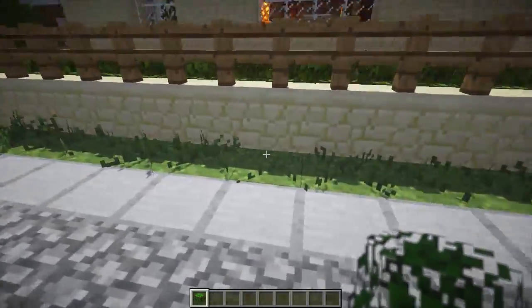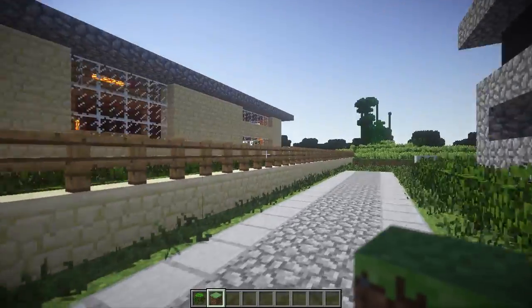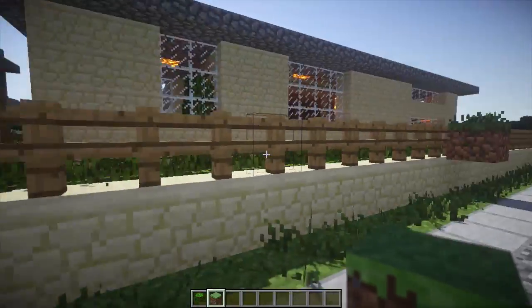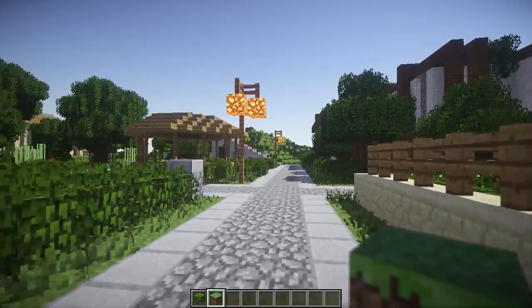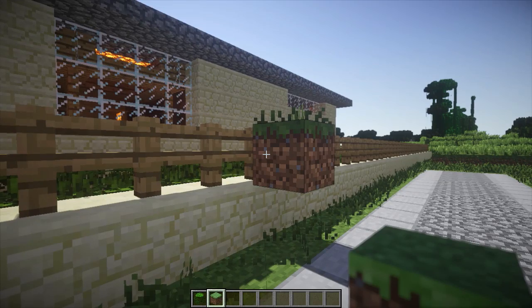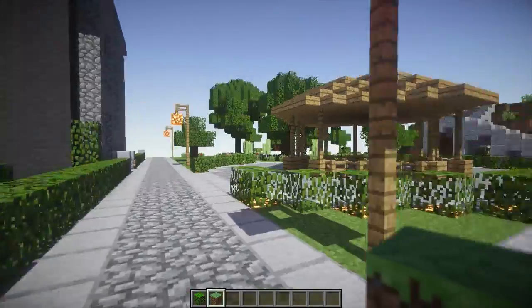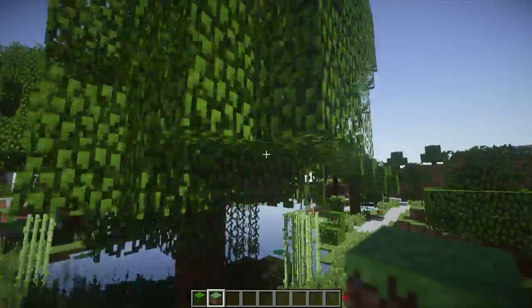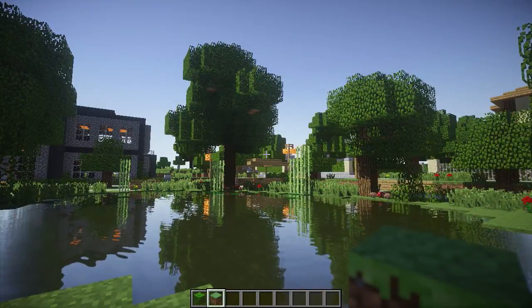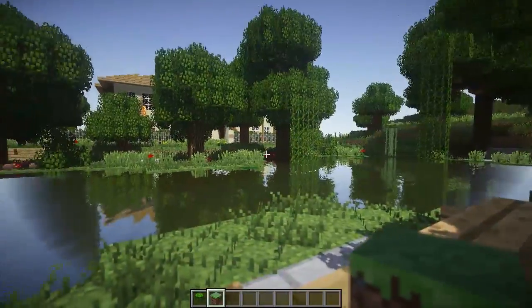Every grass block has a bit of grass attached to it — if I place one down you can see the grass on top. One important thing: this mod does affect your FPS slightly. If you're getting lag and want to turn it off, you can press F9 to toggle the better grass and leaves off. As you can see all the grass pieces disappear and the trees return to their normal square Minecraft shape. Press F9 again and everything renders back in.